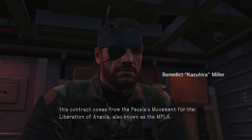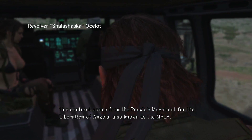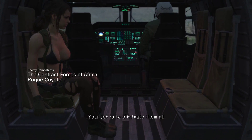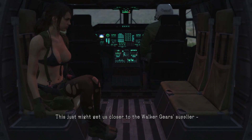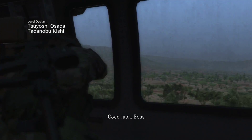Boss, this contract comes from the People's Movement for the Liberation of Angola, also known as the MPLA. The PF at Dittadi abandoned village has been supplied with Walker Gears. Your job is to eliminate them all — destroy them, extract them, whatever you see fit. This just might get us close to the Walker Gears supplier, Cipher. Good luck, boss.